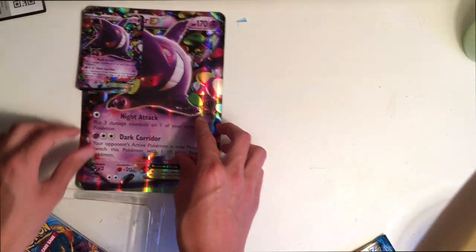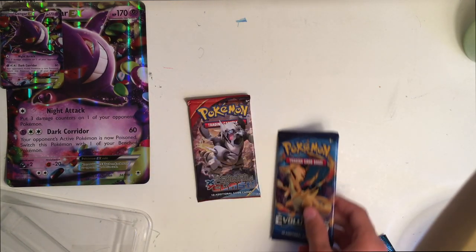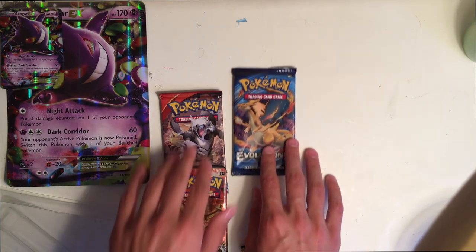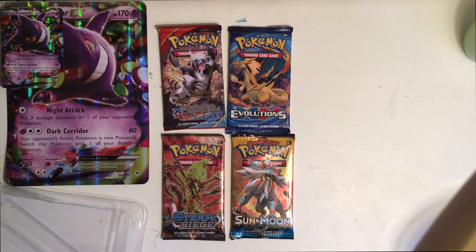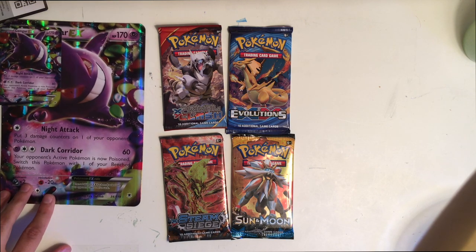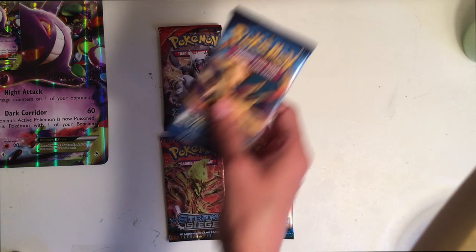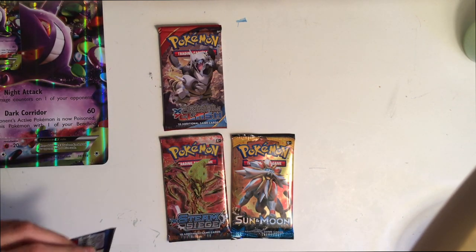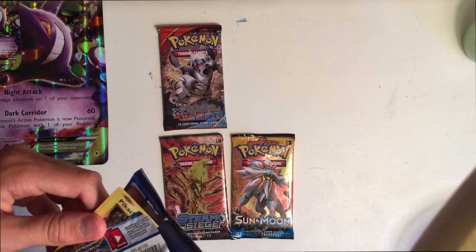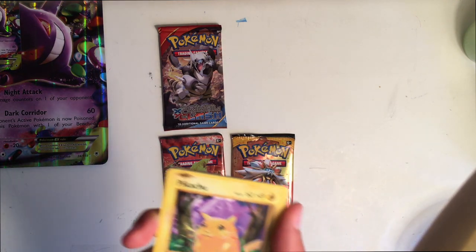We got our doubles right up in the corner there. Now these are the packs we have — we have Primal Clash, never opened these ones. We have Steam Siege, and Sun and Moon. This looks so fun! I'm gonna open this one first because I really don't know what's gonna happen. I'll open the Sun and Moon one last. I'm really new to all this Pokemon card stuff, but I know the Evolutions ones are old designs with better stats.